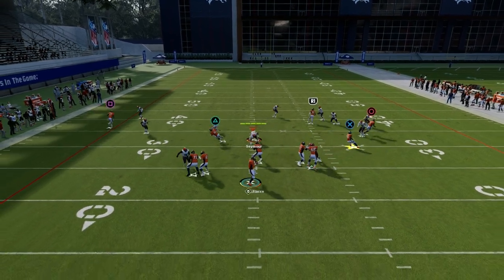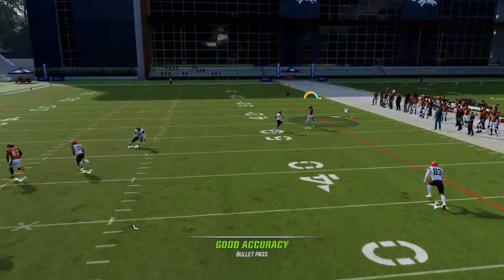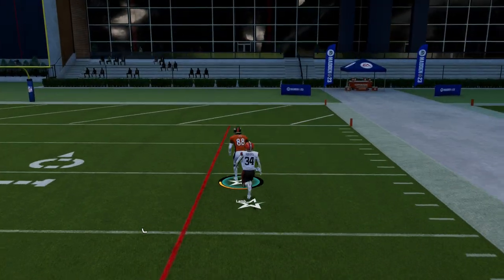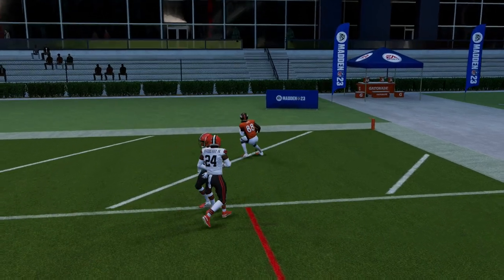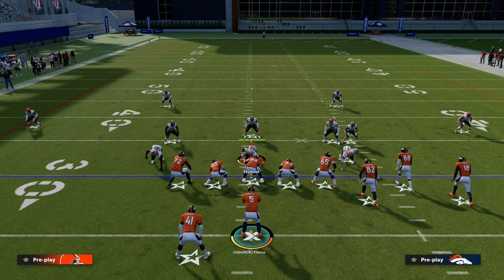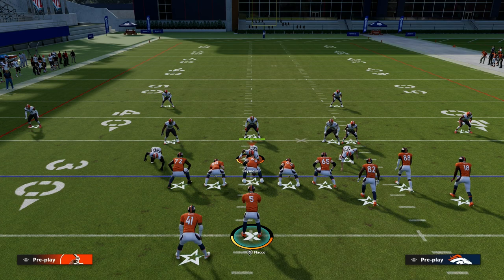The real route that is very powerful against man is the corner route to the outside. The Bunch Trail corner route is by far the best corner route in the bunch formation, and we can build around that. We have a couple of really powerful routes: a corner route, a trail route, and a post route. We can utilize hot routes to create a really effective play.